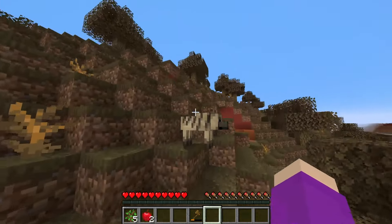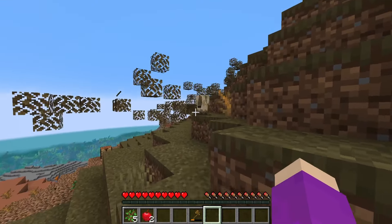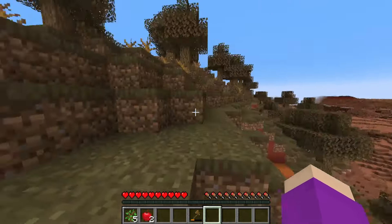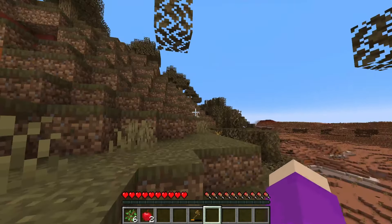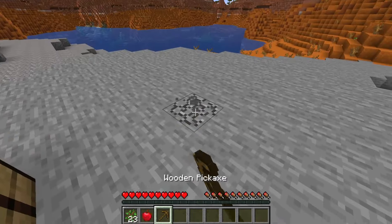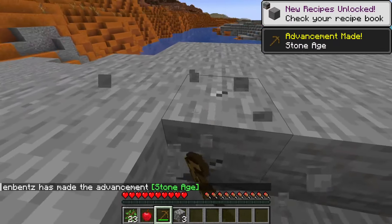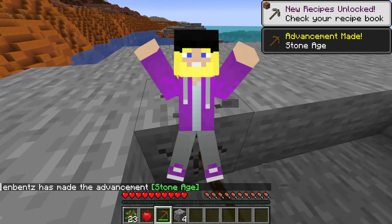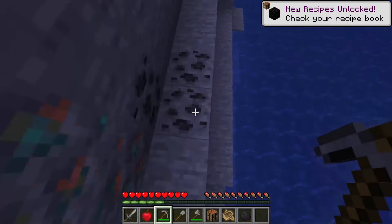Hello, good boys. Hello. That was aggressive, I didn't mean to scare you. I don't have bones, so we can't be friends now, but I will become friends with you later, I promise. In my heart, we're already friends. Let's get stoned, baby. Ignore that — drugs are bad, okay? Our first bit of coal.